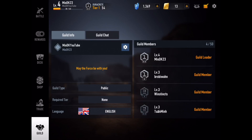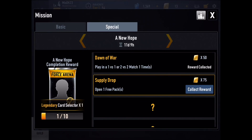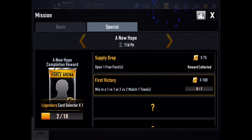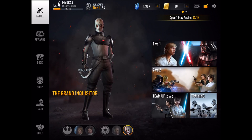Let me check if I have any prizes — yes I do! I can get 75 credits and open one free pack. Let's collect that reward. We got 75 credits, so now we've got 88 gold. Alright, let's go and do one fight!